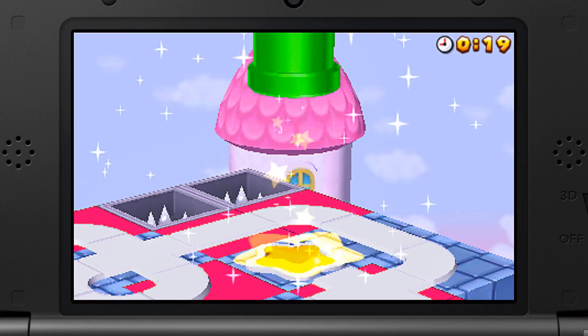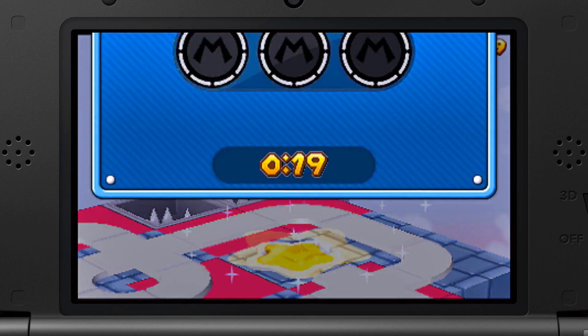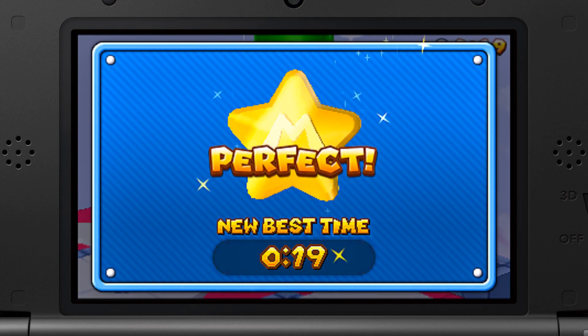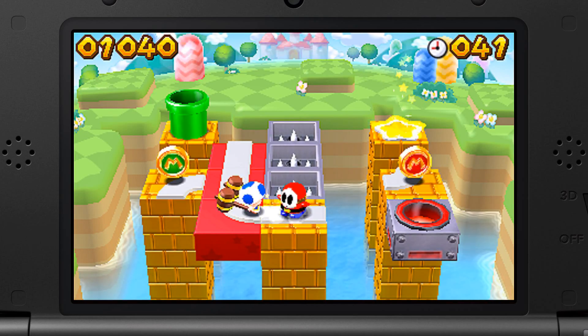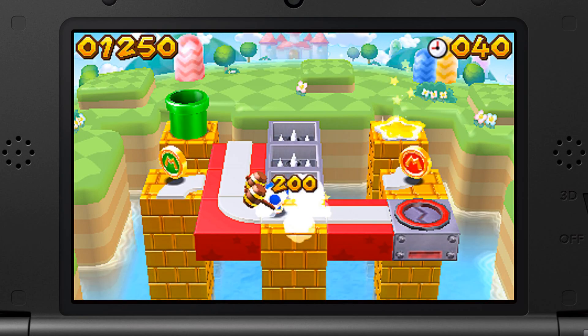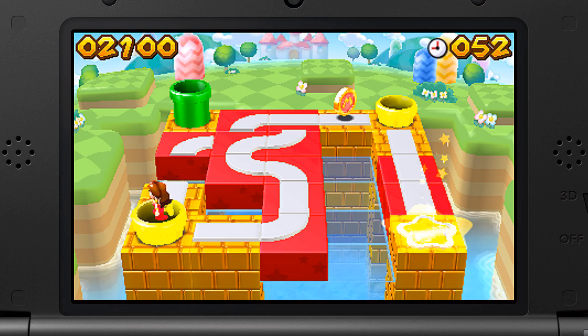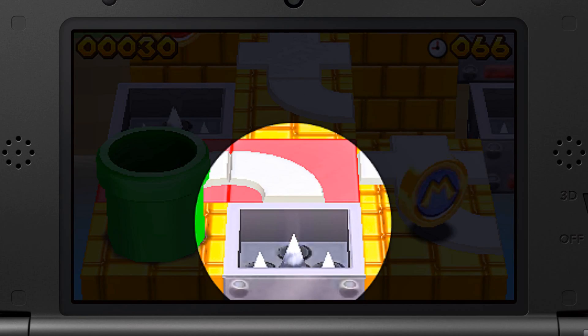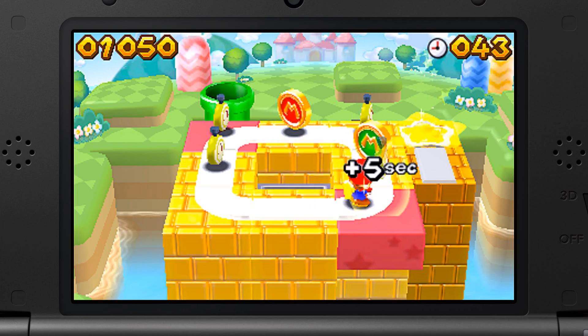Each puzzle also challenges you to grab three Mario medals. You don't have to get them all, but if you're really pining for a perfect score, you do. Puzzles will also feature some enemies to avoid, power-ups to nab, pipes that warp you across the level, spikes that smash your cute little minis, and more. So that's the basic gameplay structure.